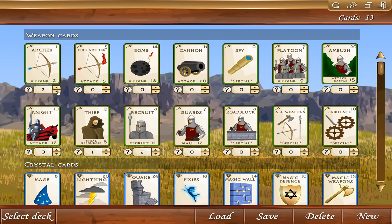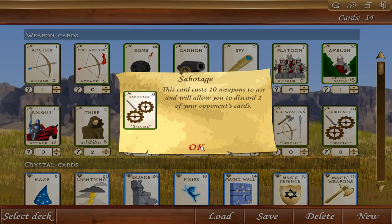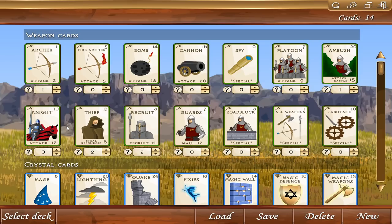All right, let's get one card here just as a throwaway card. Attack castle — I like these ambush ones, but they're pretty expensive to use. I like the thief — the ability to steal resources, that's kind of awesome. Roadblock was eh. Sabotage: I can discard an opponent's card — well, we got two of those. Let's go ahead and add a cannon, a platoon, and a bomb.